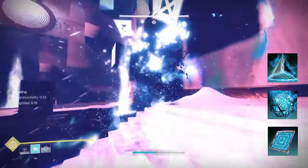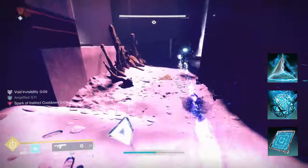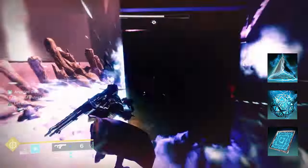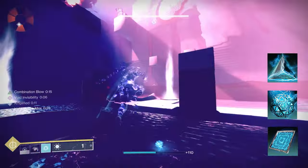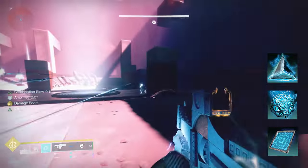Spark of Resistance: while surrounded by combatants, you're more resistant to incoming damage. Basically, if you're surrounded by three or more enemies — lots of smaller adds — you're going to get around 25% damage resistance. That's really key, because even if you're at tier 10 resilience and not taking as much damage, this will further reduce it.